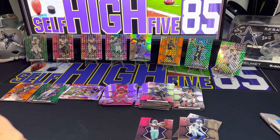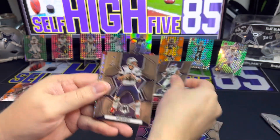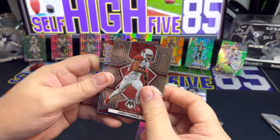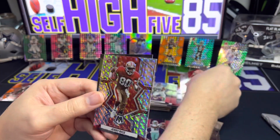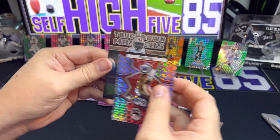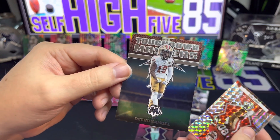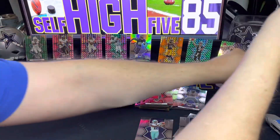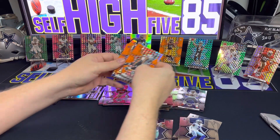Still looking for Brock Purdy. We get a Brad Johnson, Saquon Barkley, Tom Brady in the Super Bowl MVP insert, James Connor. Our silver Mosaic looks like it's for San Francisco — Jerry Rice. Good player, but I was kind of hoping it was going to be Brock Purdy. And what do we have here — a Touchdown Masters Debo Samuel. Not a Prizm or anything, but kind of like the inside view of a stadium — first one I've seen of those. Then we do get the Sanders.